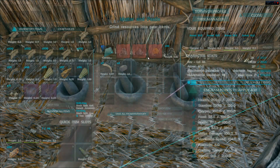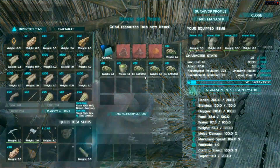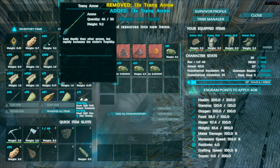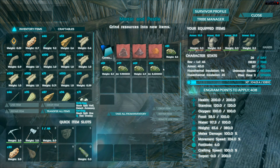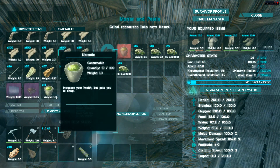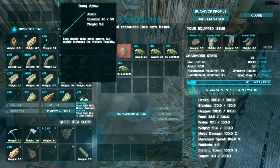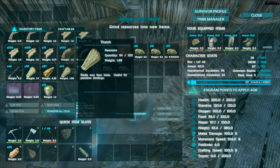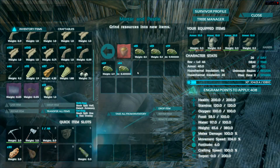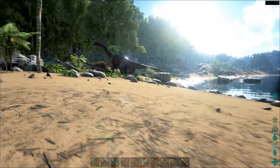I'm in really dire need of narcotics. I have 13, and about 46 tranq arrows — honestly that's not enough to take down a Spinosaurus or T-Rex; you probably need about 60. I have no real clue what you need, but that doesn't seem like enough. To make more narcotics I need narco berries, and I obviously have plenty of spoiled meat.